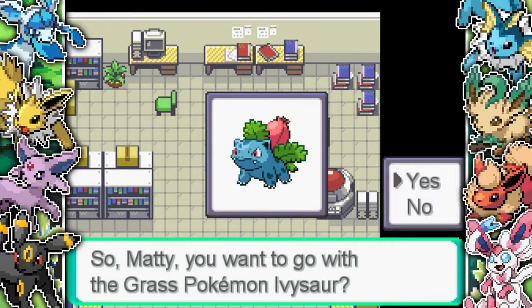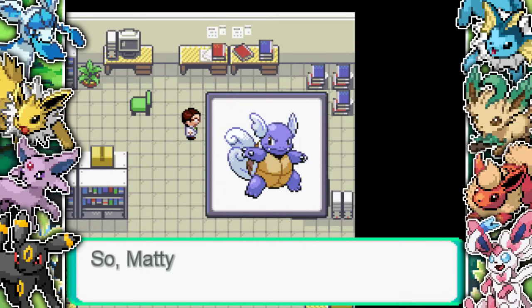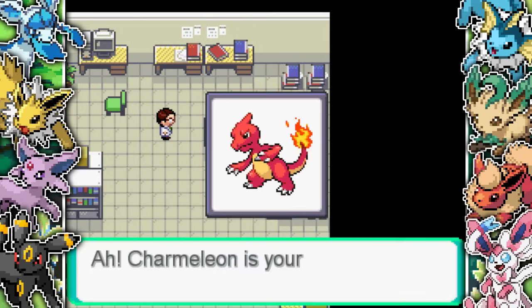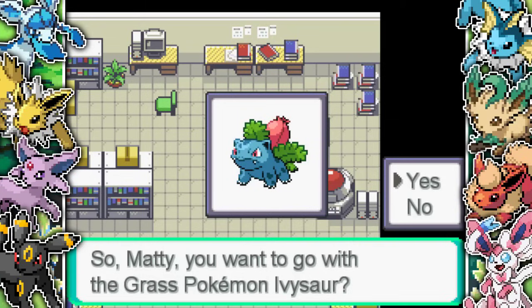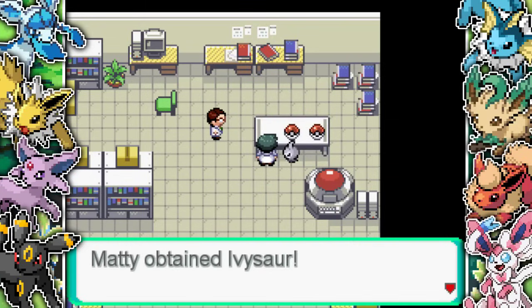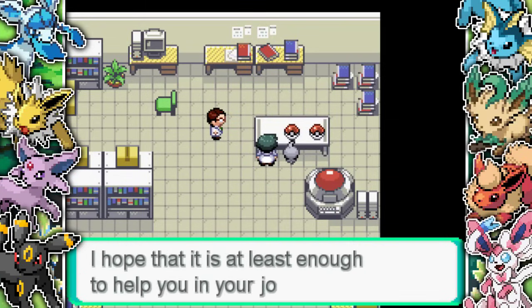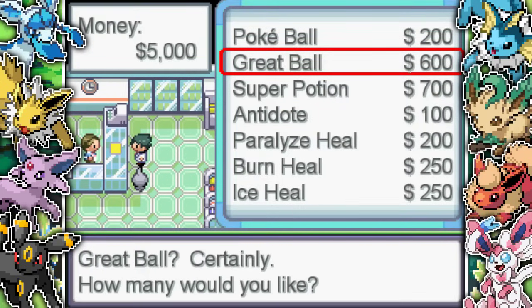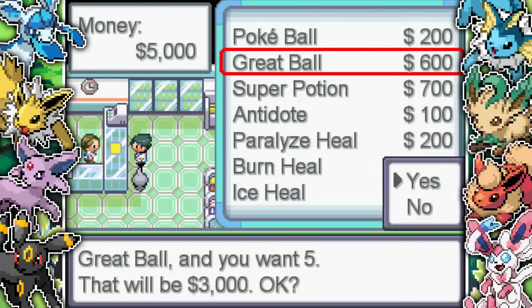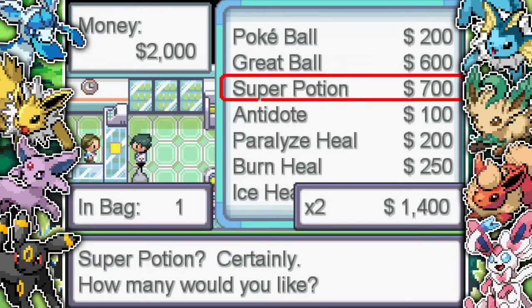Then we get to choose from Ivysaur, Wartortle, or Charmeleon, all getting boosts because of weather conditions - especially Ivysaur who's got Chlorophyll. I decided to go with Ivysaur simply because Castform already has a Fire move and a Water move, so I wanted more coverage. Ivysaur also has Chlorophyll, so with Sunny Day it doubles the speed stat. That's really useful.